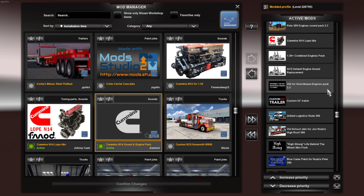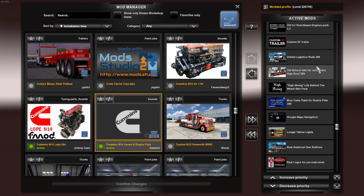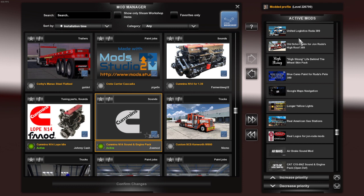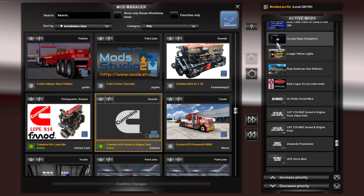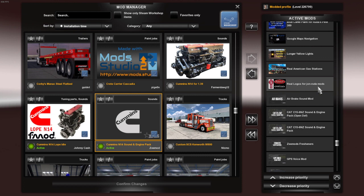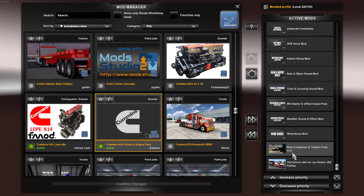Some of these are on Steam — I don't really use all of them. I got one from a United Logistics stream where they were letting you get it for free. High Strung — which is Life Behind the Wheel — I'm pretty sure he actually stopped trucking, but that's his skin. Blue Camo for Ruda's P. Here's the Google Maps navigation that I was using. Then you've got longer yellow lights, Real American Gas Stations, real logos for John Ruda mods — all of these are on Steam. And these are all on ZMods' website, from here all the way up to the air brake sound mod. You've also got real companies and trailer packages on Steam, and this old skin for John Ruda's 389 flat top is on Steam as well.